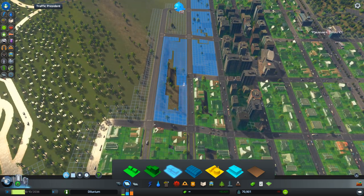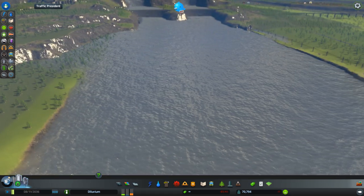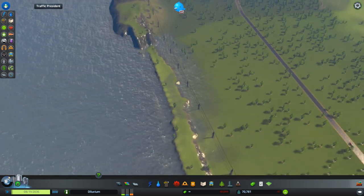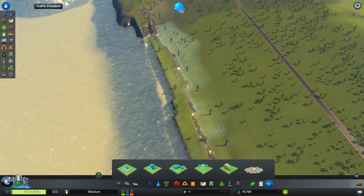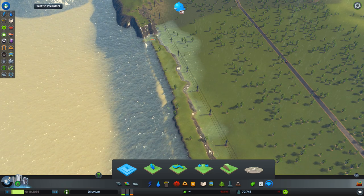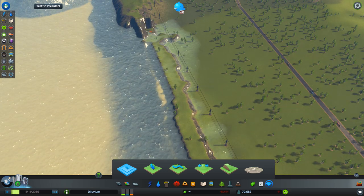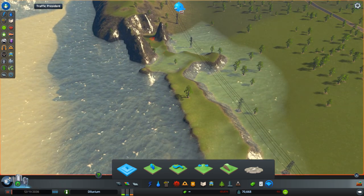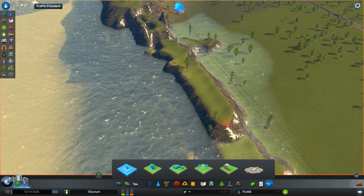Let's do some offices over here. Oh wow, oh wow, that's bad. Okay let's raise this a little bit — come on, give me the terraforming tool. This damn terraforming tool is so unpredictable: sometimes it goes up, sometimes it goes down, sometimes it goes up when you right-click, sometimes it goes down when you right-click. Whoever made this, come on, get your shit together.